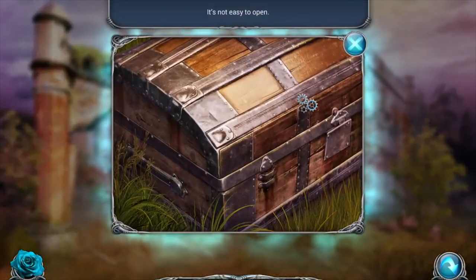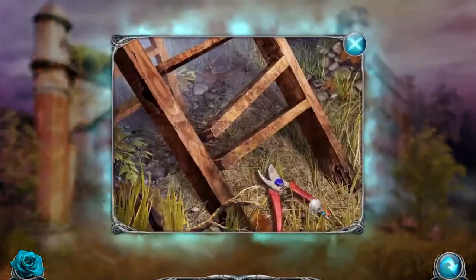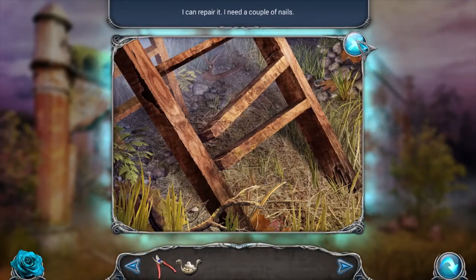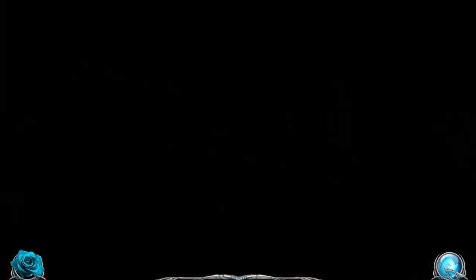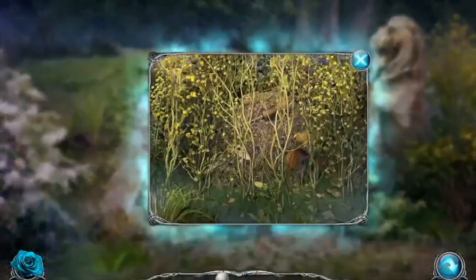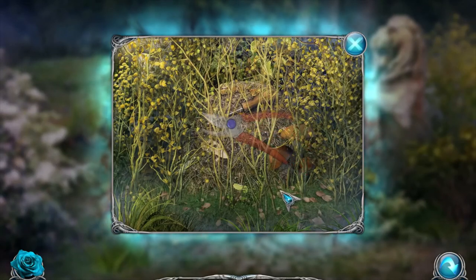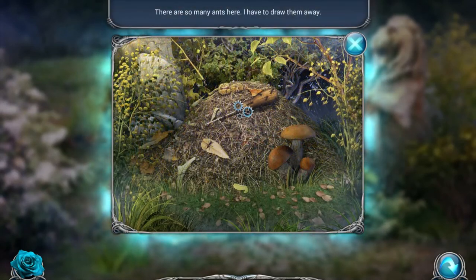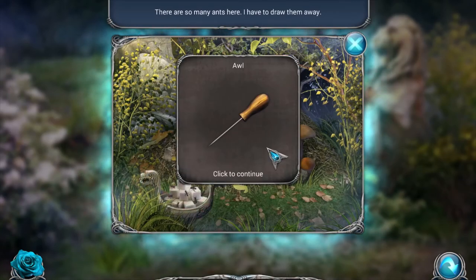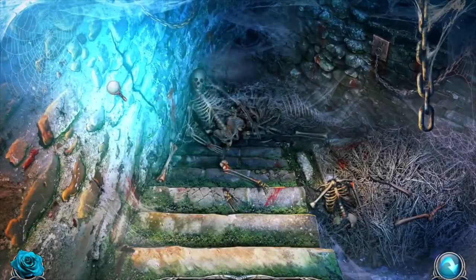Here's a chest - not easy to open, we don't have anything to open it. We did get garden shears. I need a couple of nails. I know what the garden shears go with though. There are so many ants here - I've drawn them away with sugar. We got an awl. I don't know if I can use the awl here.